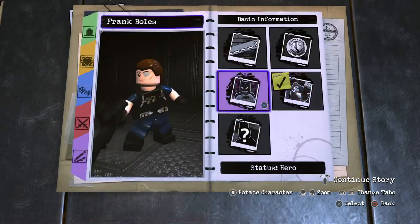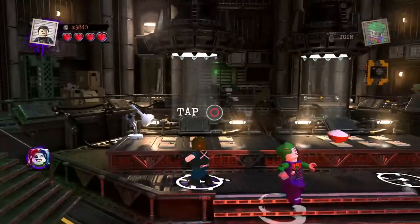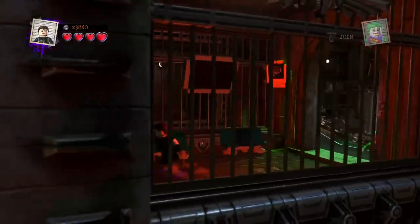Basic information: villain, Legion of Doom. And there we have Frank Balls officially done. Chat, we are clean — outside we go — showing off the abilities, and there we have Frank Balls from the Arkham games.